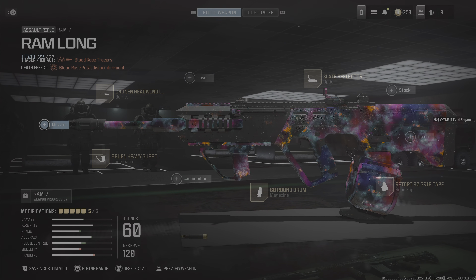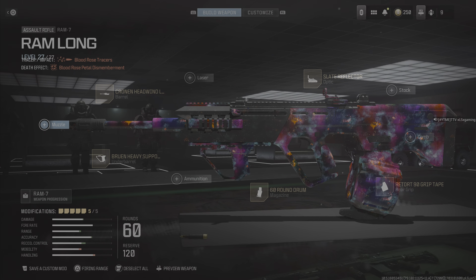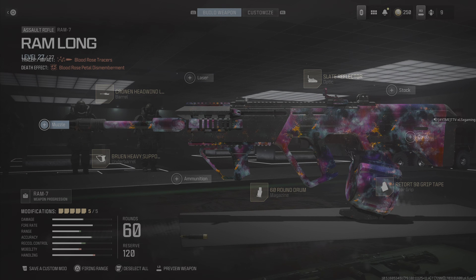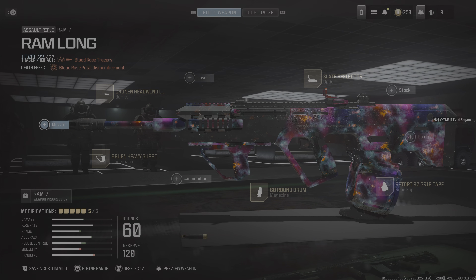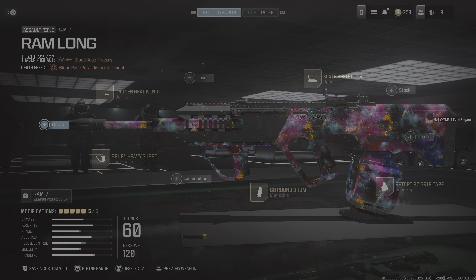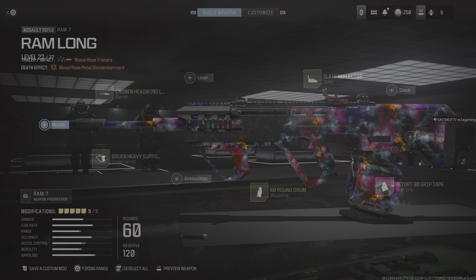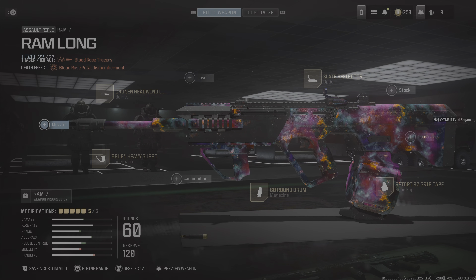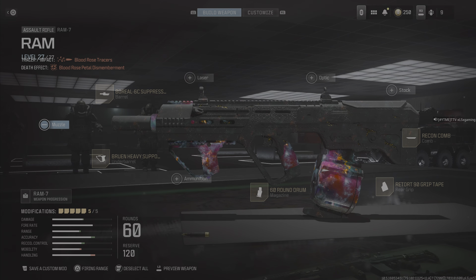This is the build I've been running currently — my Warzone build, which I call 'RAM Long.' My naming convention: builds named 'long' are for Warzone, base name is universal, and anything that says 'short,' 'MP,' or 'comp' is multiplayer only. For the long build I'm running the slate reflector, 60-round magazine, Retort-90 grip tape, Cronin Headwind barrel, and Bruen Heavy Support underbarrel. For the MP build I run the Suppressed Boreal barrel — it has better damage plus a suppressor effect — Recon Comp, Retort-90 grip, 60-round mag, and Heavy Support.